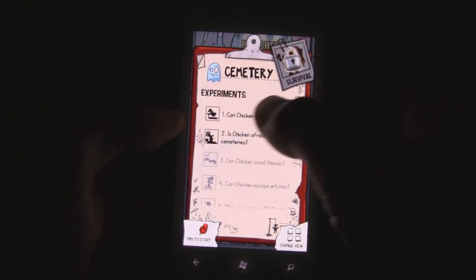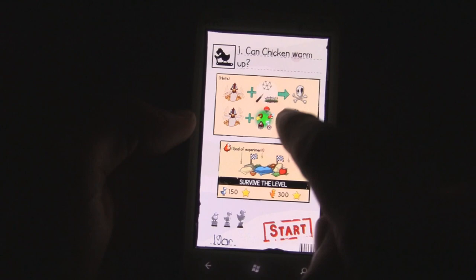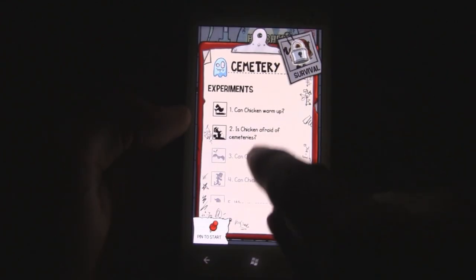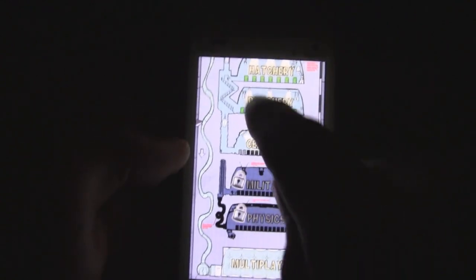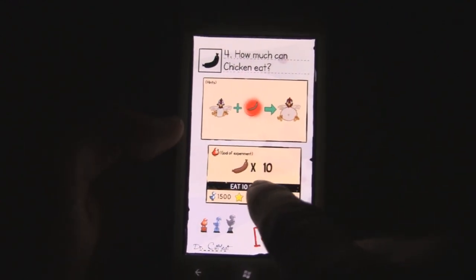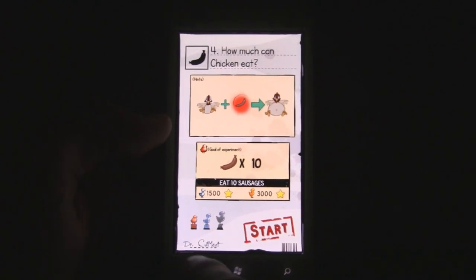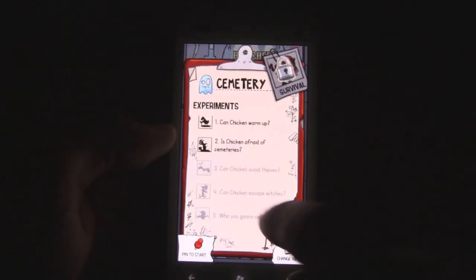As you progress, the levels will keep on getting tougher and tougher, and there's new challenges each time. There's new things to avoid, and some levels are timed levels. Some levels you have to collect a certain amount of things, like here you have to eat at least 10 sausages to pass the level. So there's a bunch of different variations in the game, and it's very exciting.